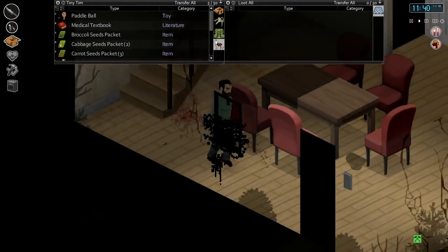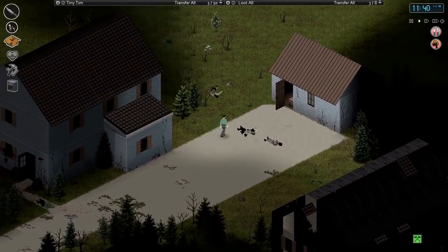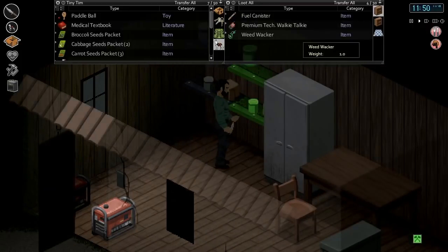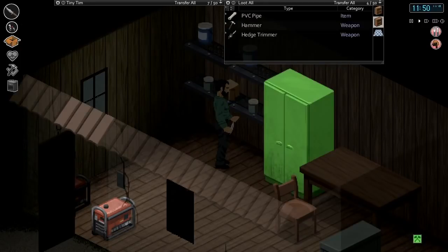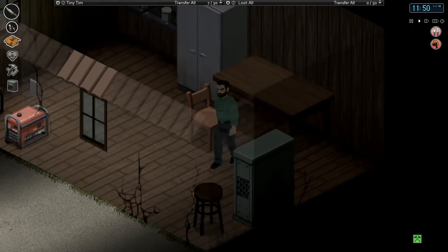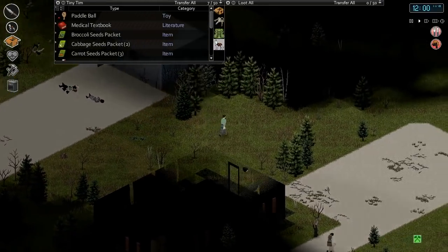Almost noon. There was a shed back here — yeah, we have been here before, long time ago. Two generators in here. Metal bar, metal sheet, weed whacker to dismantle, walkie-talkie to dismantle, hedge trimmer — we have a few of those already — another weed whacker to dismantle. It would be nice to take this locker — I think we could actually make them with metalworking. That house is burnt out so I don't think we'll find much there, let's just skip it.